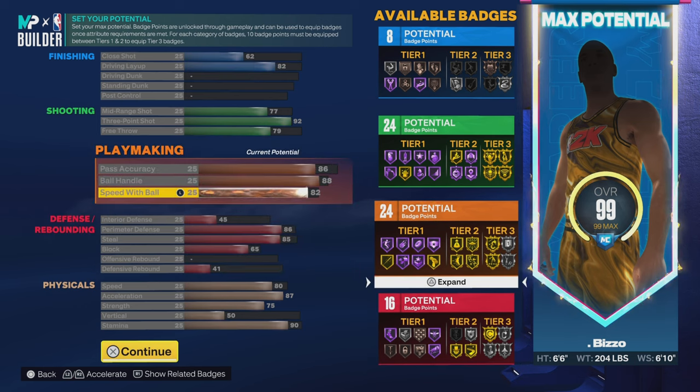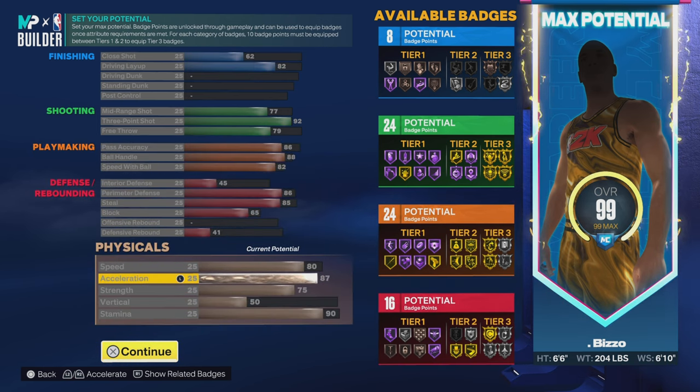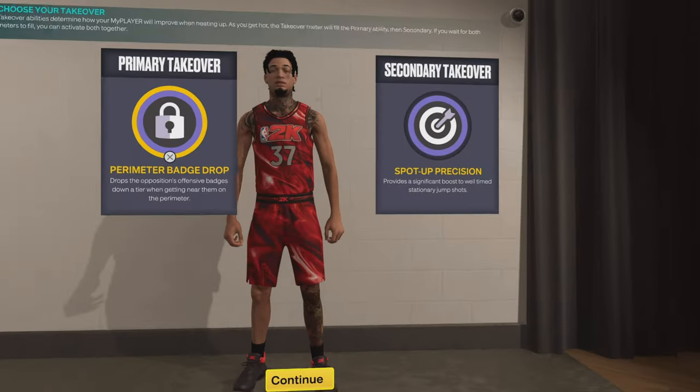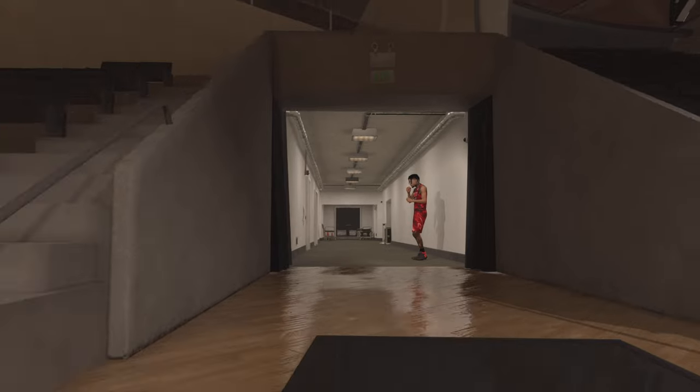The attributes are basically still the same. I went with slightly higher acceleration, dropped my speed a bit, got a 75 strength, and 90 stamina. If you want to make a build similar to my first build, this is probably the best version to go with.